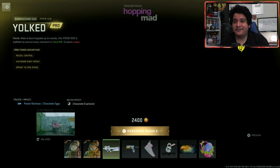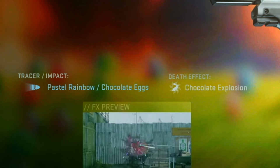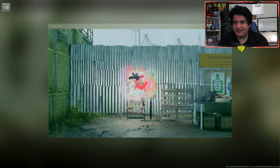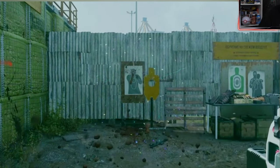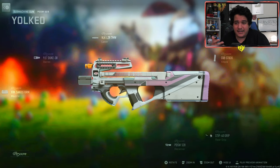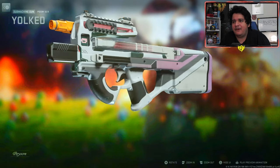You get to rock with a bunny tail if you want to destroy. Two bunny outfits. We also got the submachine gun tracer gun for the PDSW — this is the first tracer for the PDSW — and it comes with pastel rainbow chocolate eggs tracers and a chocolate explosion death effect. With this new update they actually allow us to see tracer effects in the main menu, which is pretty cool. You can see a lot of good dismemberment from that chocolate explosion — you legit turn your enemies into chocolate.